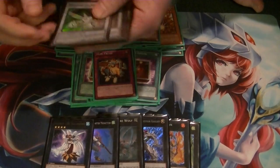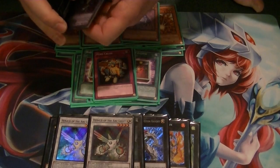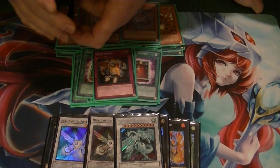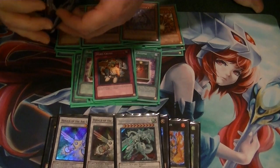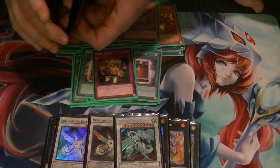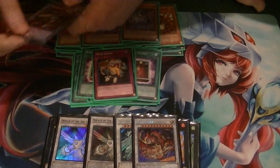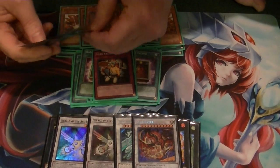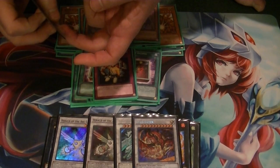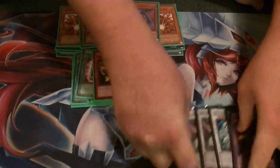And then for the ritual summoning part of the extra deck: 2 Herald of Arclight — when this card is sent for the ritual summon, add one ritual spell or monster from your deck to your hand. I run one Shooting Star Dragon for the level 10 play of either Gungnir and Colossalus or Brios and Unicorn. Star Eater for the level 11 plays, which there are several — three actually. And Five-Headed Dragon for the level 12 play.